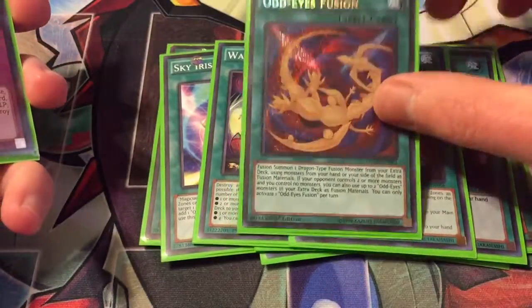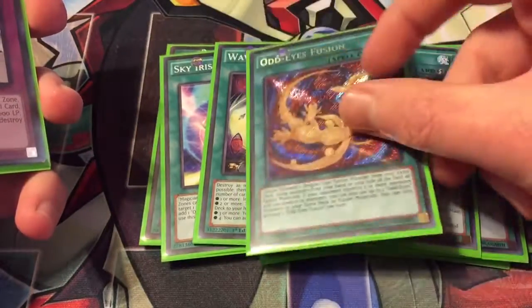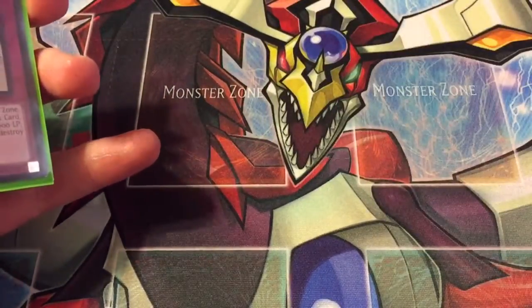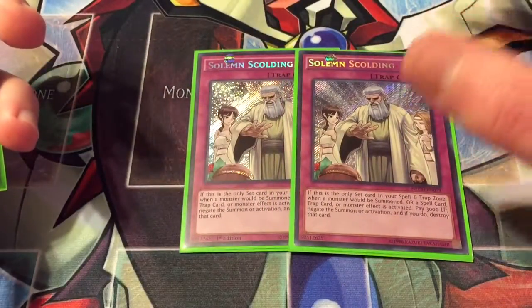Two Wavering Eyes because it's still great for mirror matches or any other pendulum deck matchup. Then one Odd Eyes Fusion — it makes Odd Eyes fusions, but also if your opponent controls two or more monsters and you have none, you can use cards from your extra deck as material, which is pretty cool.